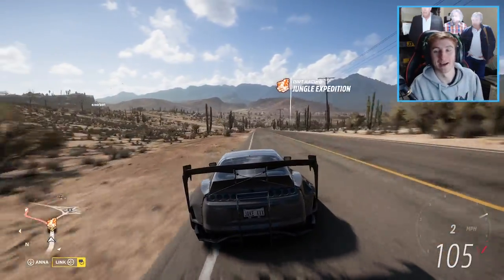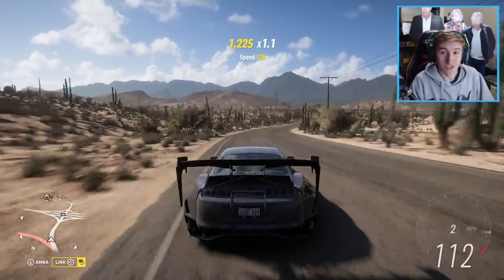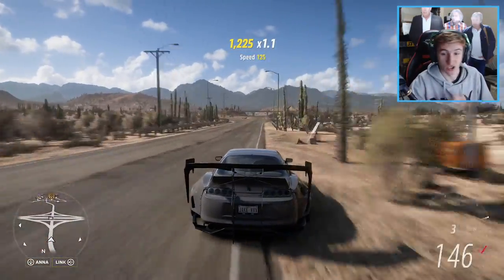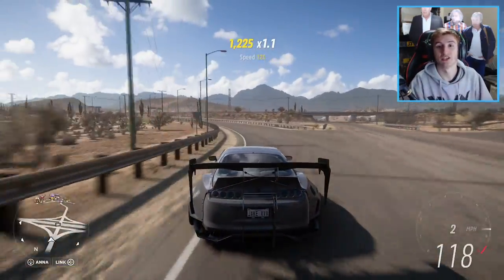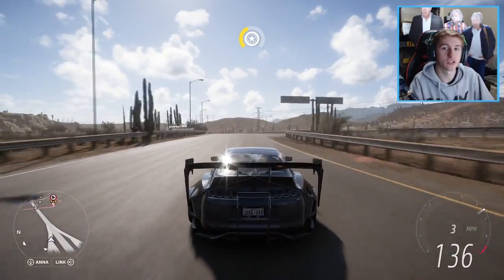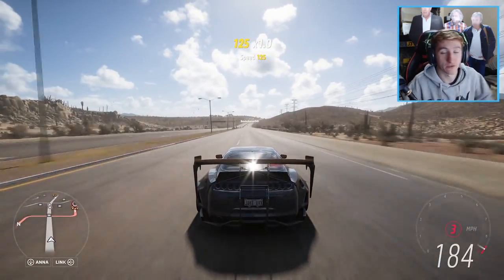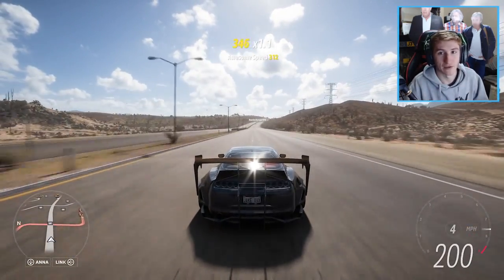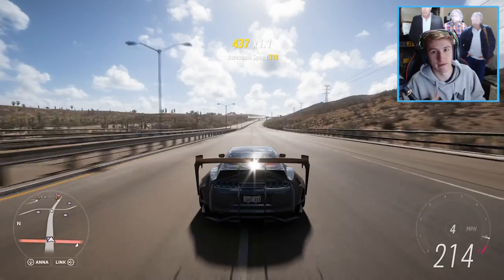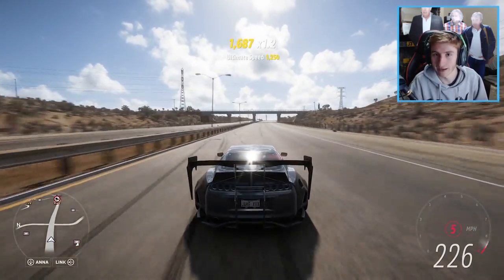Welcome back to Forza Horizon 5. I need to say off the bat that what we're doing today is not a hack, not a glitch, not a cheat — it is completely legitimate. It's actually a feature within Forza Horizon 5 to increase the horsepower of any car by a significant amount. In this example we're playing around in the Toyota Supra, a fan favourite, and we can get nearly 2,400 horsepower out of it.